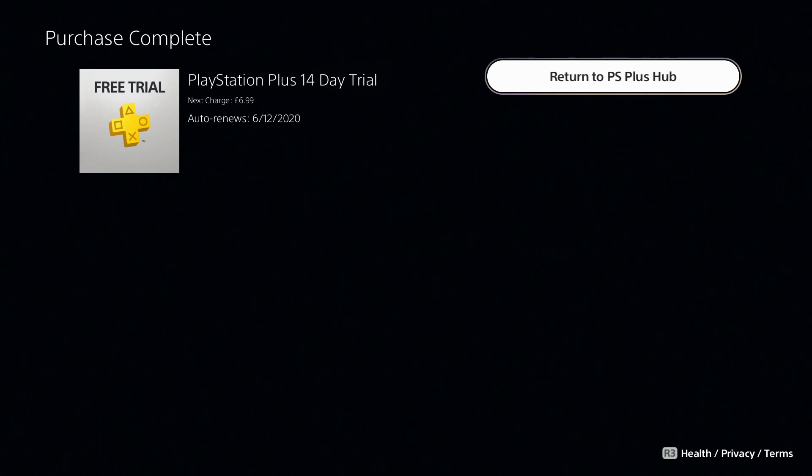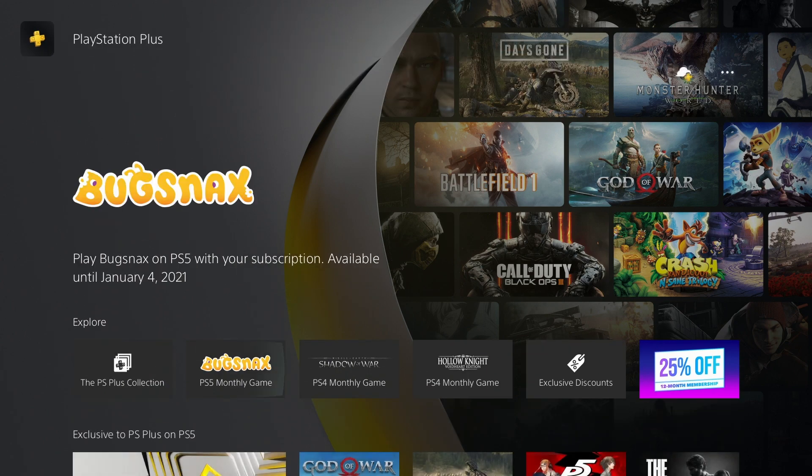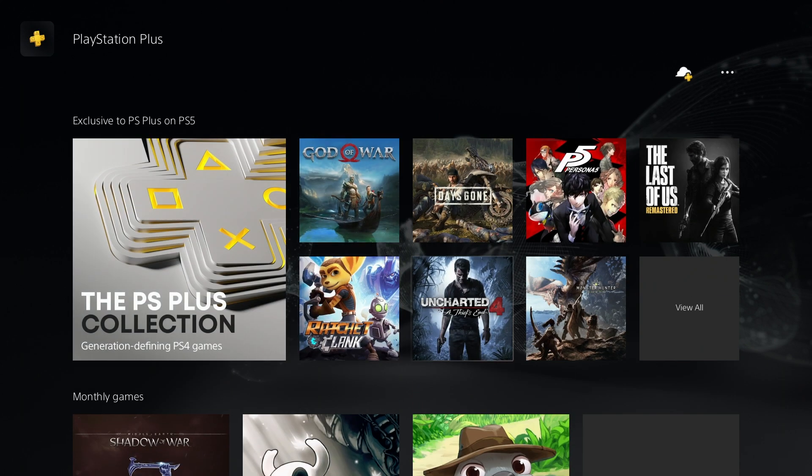We emailed a receipt to you. PlayStation Plus 14-day free trial — next charge is £6.99, auto-renews the 6th of December 2020. So there you go, I got PS Plus for 14 days for free. Now I can access so many games — there's a PS Plus Collection with literally loads of games.